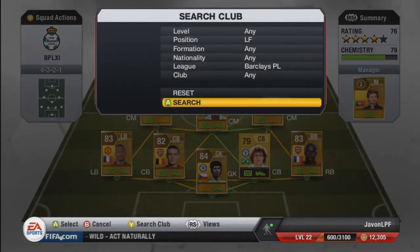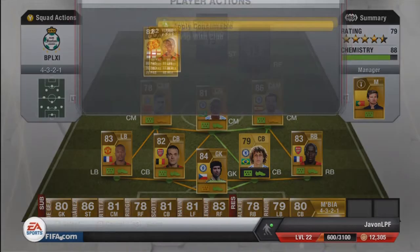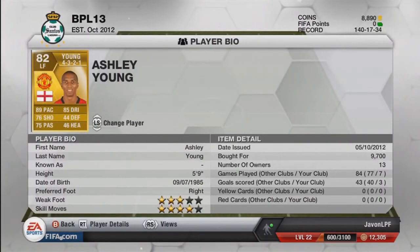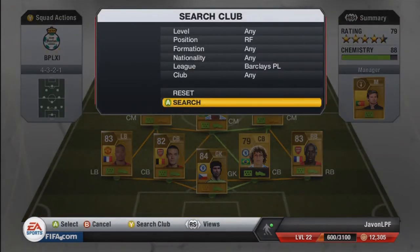Now our first LF: Ashley Young — absolutely amazing, his shots are beast. 82 rated overall: 89 pace, 85 dribbling, 76 shooting, 75 passing — all-round amazing stats. He cost me 9,700 and he has five-star skill moves, which is also amazing.